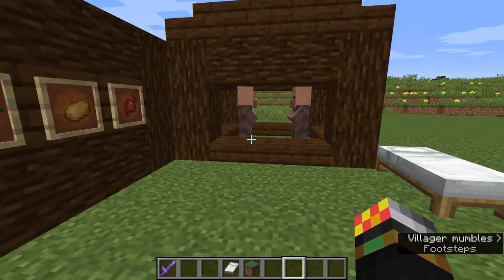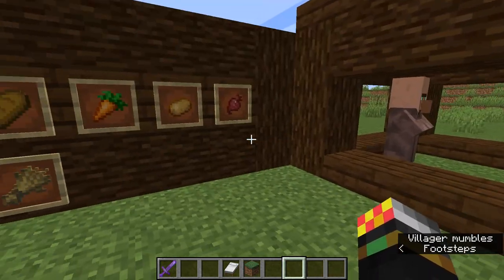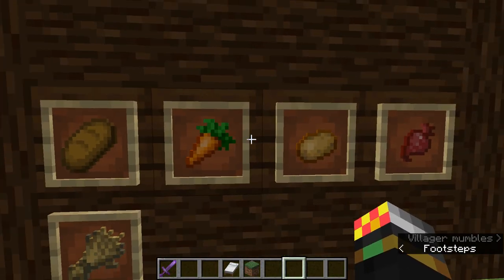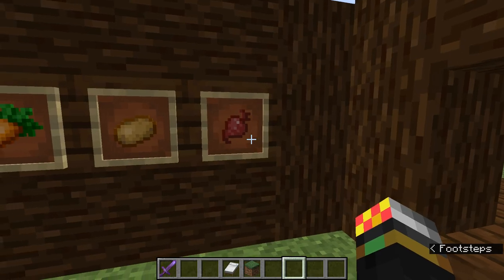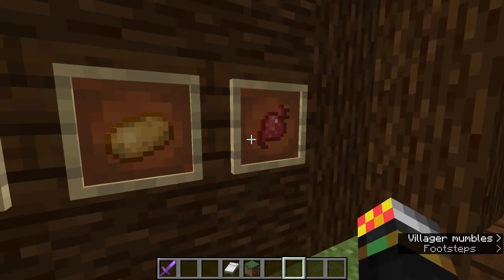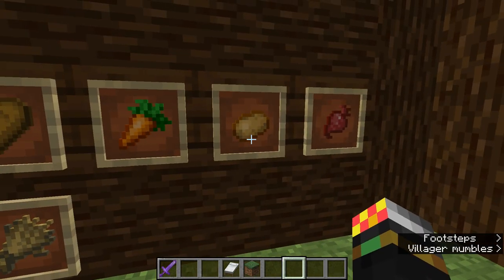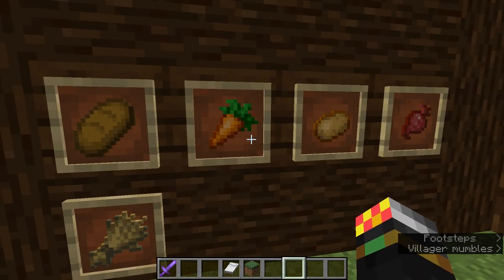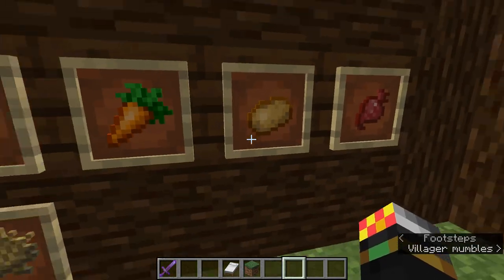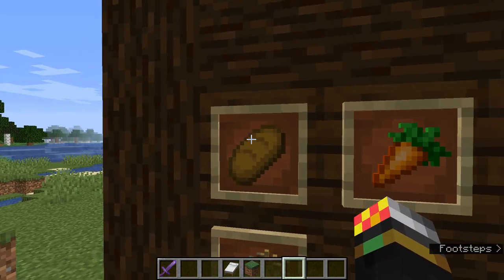First of all they need to have an adequate amount of food. That is either three bread, or twelve carrots, or twelve potatoes, or twelve beetroot. Notice how I said 'or' — it needs to be either/or. So it can't be six potatoes and six carrots. It has to be twelve beetroot, twelve potatoes, twelve carrots, or three bread.